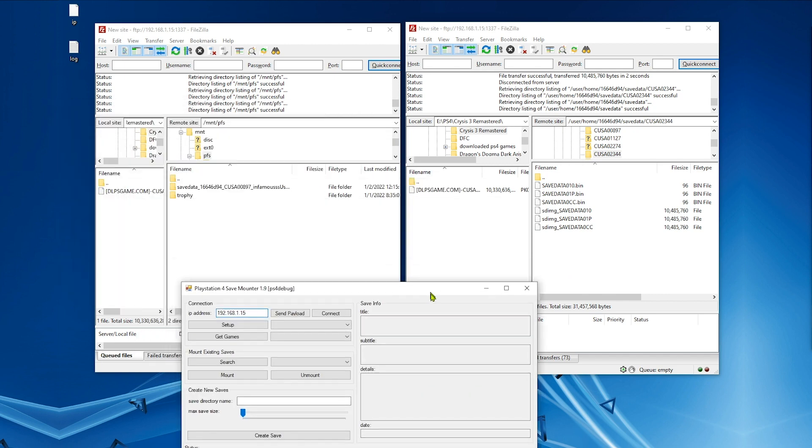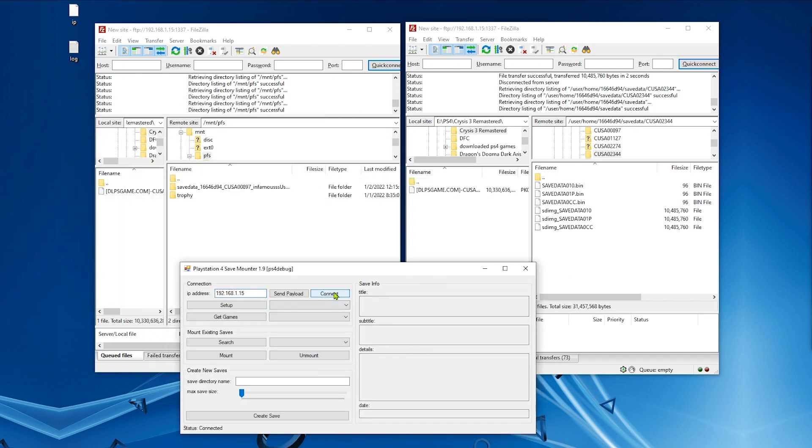Now we need to open PS4 Save Mounter. Click Connect, then Setup, then Get Games. Select the game and hit Search. Now we have the save file — this is the one we're going to change. Hit Mount, then Unmount. We're done with this step.